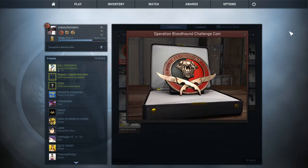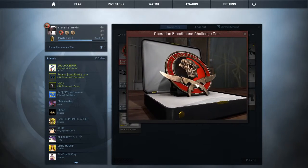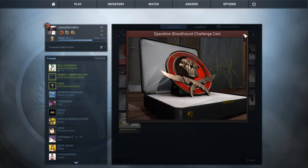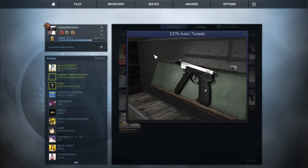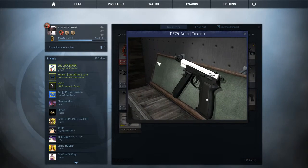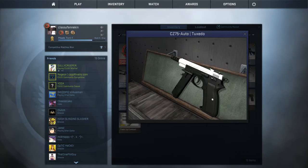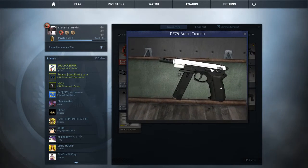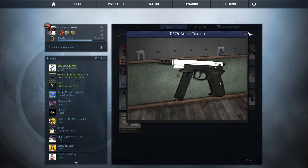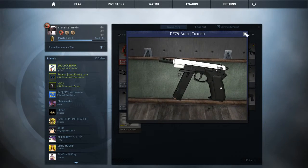Have you ever noticed — I just noticed this — these things apparently are pretty good from the looks of it. This is my near-flawless CZ75 Auto Tuxedo. The only flawless part about it is the play side. It is near flawless and actually fairly new.